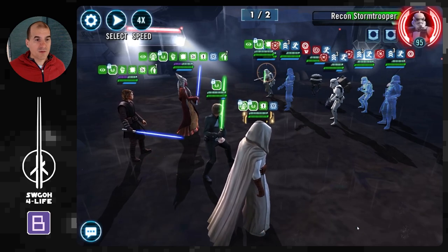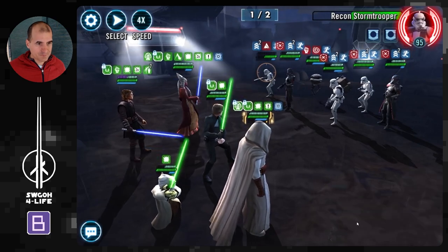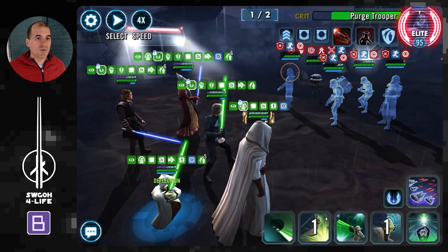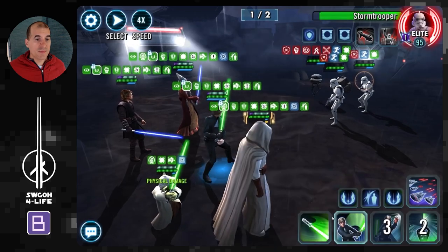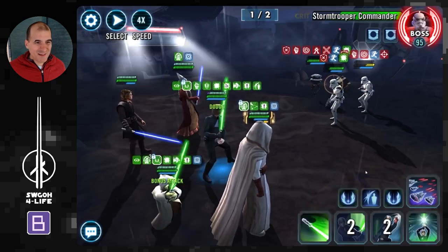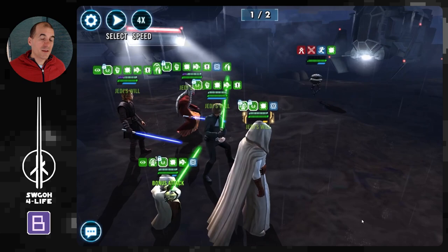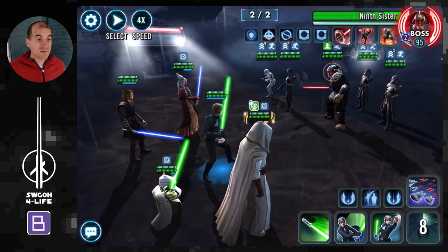Here comes the probe droid — I'll go ahead and dispel the taunt. Both Jedi Knight Luke and Shaak Ti can dispel buffs on their basics, which is very nice. I'm just going after the recon stormtrooper, trying to take him down five times to exhaust all those endless ranks. Down to two stacks now. Here come the assists, but you can see there's not a whole lot the enemy can do. We reduce their speed, and we finally get rid of all those stacks of Endless Ranks.